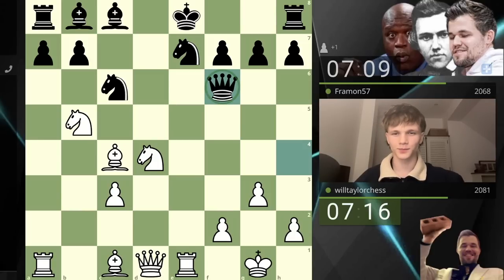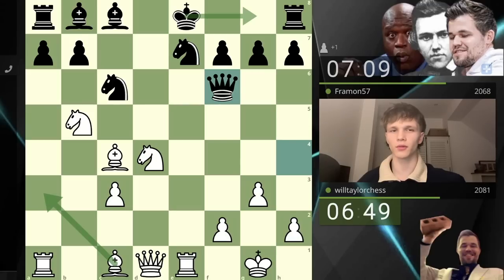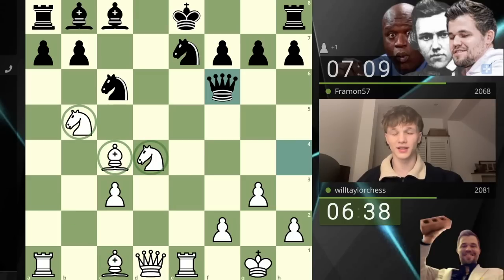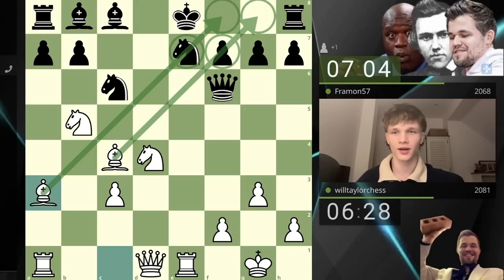Queen f6 — fine, that makes sense. Now what do I do? I really like the idea of bishop a3 — maybe even now. Bishop a3 threatens takes on this knight, pawn takes, and then I like taking here with check, removing the defender and exploiting the pin. Bishop a3 looks really pleasant. If I take this knight now, one takes, okay — but bishop a3. What if you castle kingside? Then I can take, and if you take with the knight you lose a rook.